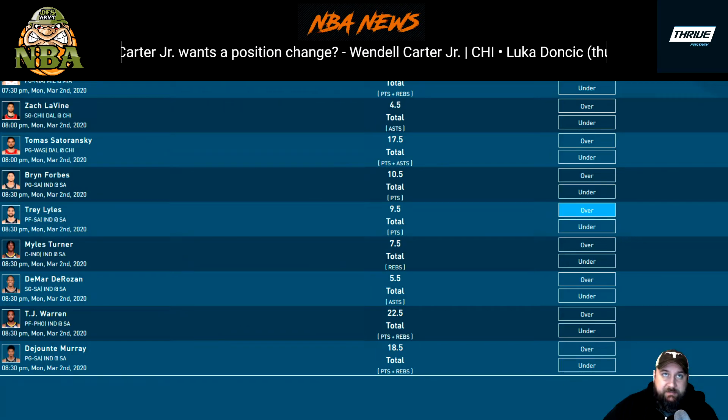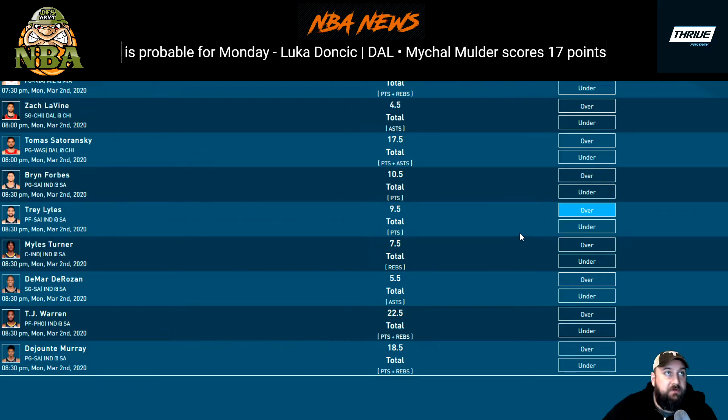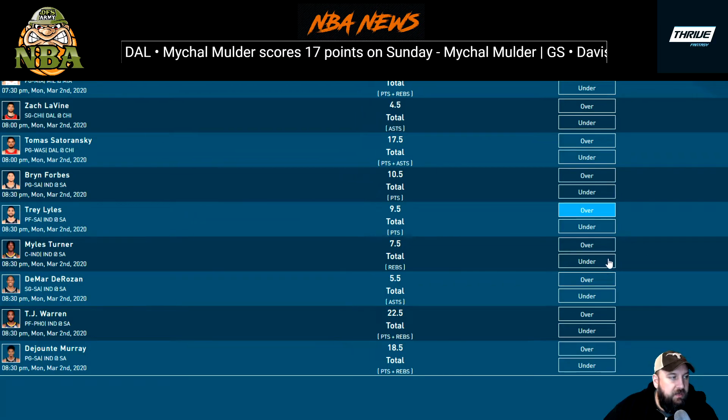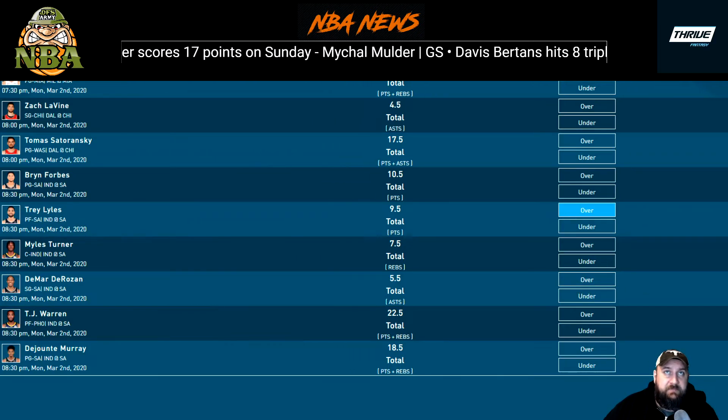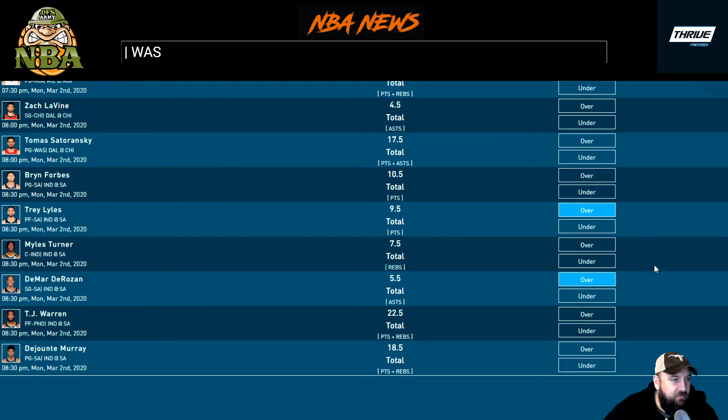Miles Turner at 7.5 rebounds against the Spurs — I usually have a hard time picking Turner because Sabonis steals some of his stats. But he's had double-digit rebounds in his last three games: 10, 10, and 10. With the Spurs really hurting in the front court — LMA and Portis both out — I'd go the over. DeRozan at 5.5 assists — with LMA out he has to be the facilitator. He's had 9 assists in each of his last two games with LMA out. Easy over — one of my favorite picks.